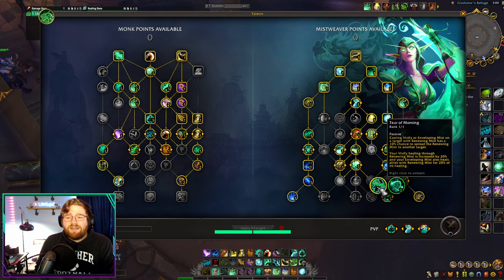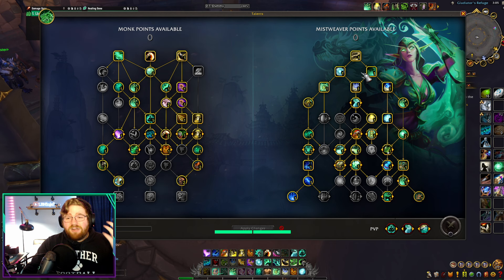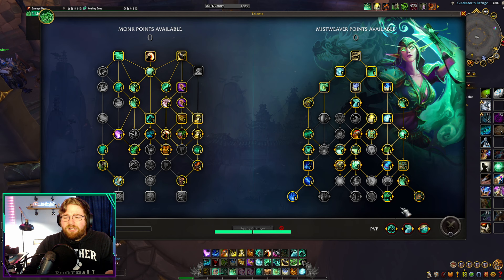You might recognize this talent from our current raid build, because it has gained a lot of power — not just from itself changing over the years, but because we Mistweavers have gained a lot of buffs to Enveloping Mists and our casted spells. So when these spells do more healing, talents like Tear of Mourning gain more value because they transfer more of that healing.